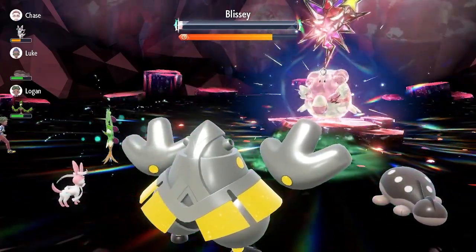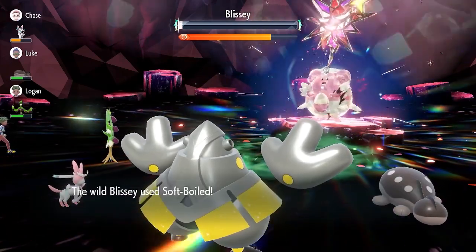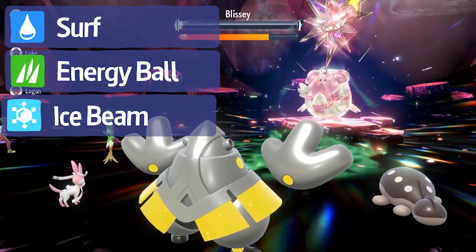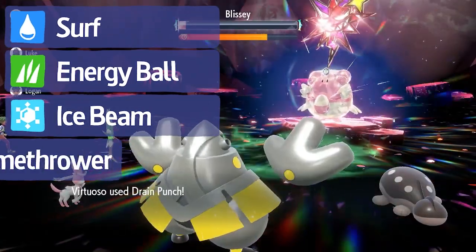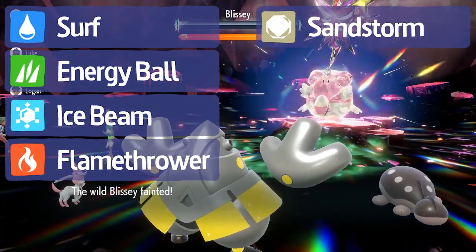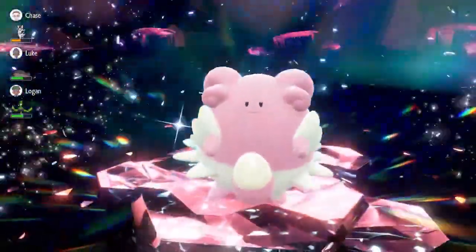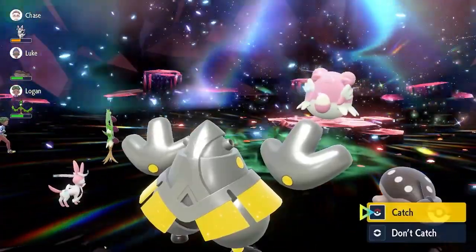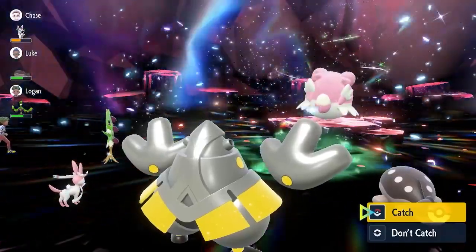In terms of type matchups, Rock is weak to Fighting, but Rayquaza's Flying type attacks can deal with Fighting types. Rock is also weak to Ground, which can be countered with Surf, Energy Ball, or Ice Beam. Rock is weak to Water, which can be countered by Energy Ball. Rock is also weak to Grass, which can be countered by Flamethrower. Additionally, Rayquaza can learn Sandstorm, and if it's Terastallized into the Rock type and uses Sandstorm, its Special Defense gets a 50% boost — which is huge, because its base Special Defense is already 90 on top of 105 base HP. This would probably make it incredibly difficult to take down, and I think it'd be a really interesting 7-star raid.